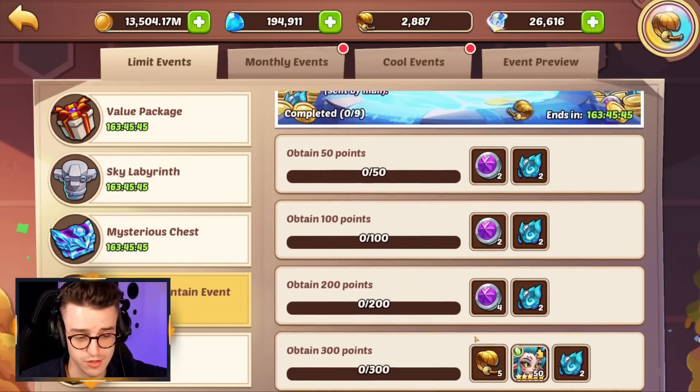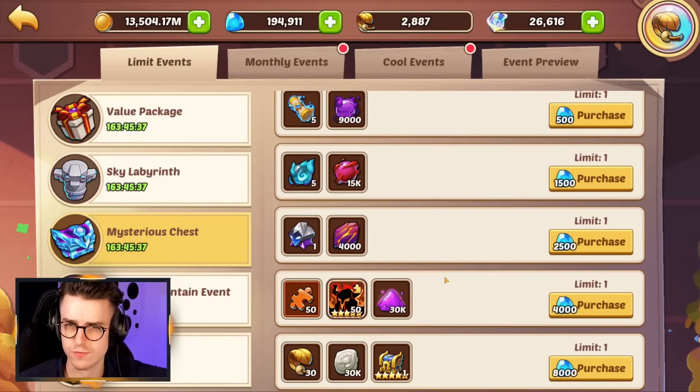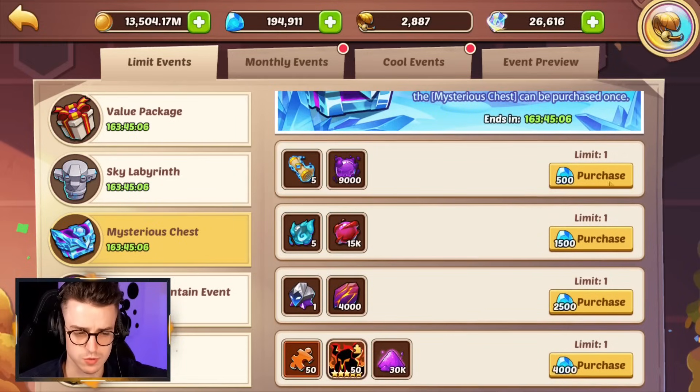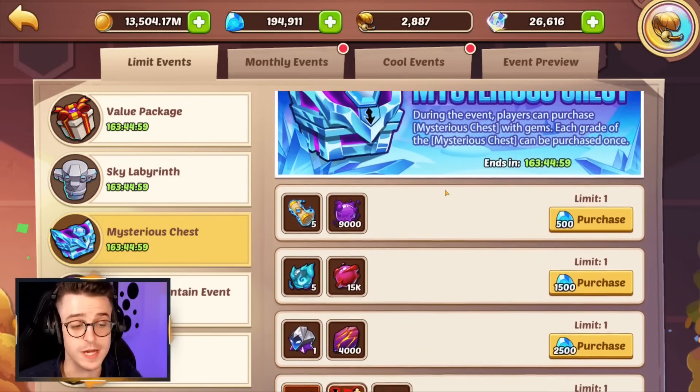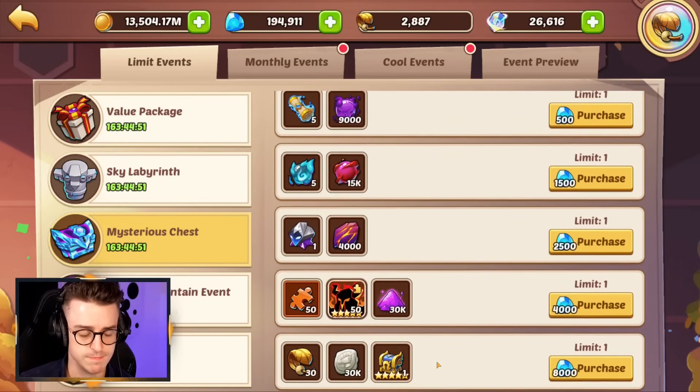Save your wishing coins and save any gems you may have. This mysterious chest selection here is just not worth spending on. If you think about all the big events we've had recently, a lot of them require you to spend 20 or maybe 40,000 gems. That level of gem spending is difficult to maintain if you go ahead and spend here in the mysterious chests. Spending 8,000 gems on 30,000 guild coins and a chest — yeah, that used to be worth it maybe two years ago, but nowadays grabbing this sort of reward for that many gems is just not good.